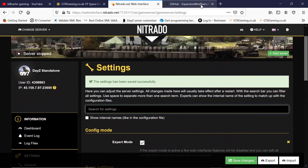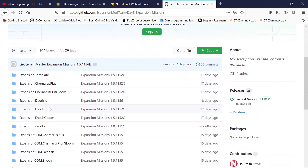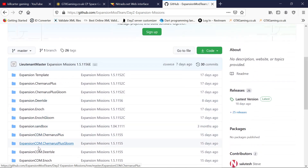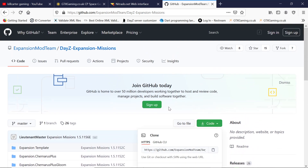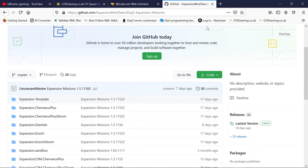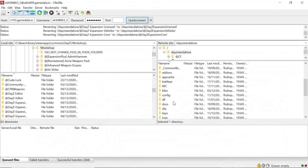Now we need to get your mission file. Go to this site — I'll leave a link to it. There are the expansion missions. We'll do the Namalsk one for this tutorial. Click on the code, scroll down, and download the ZIP. Once downloaded, go to FileZilla and scroll down to multiplayer missions.